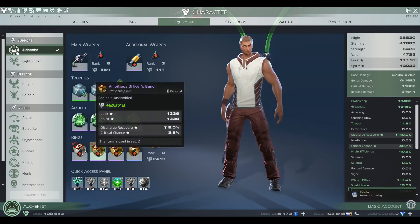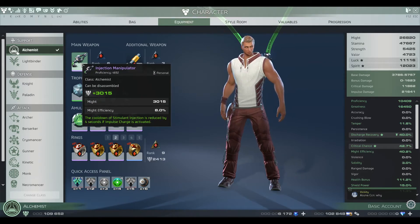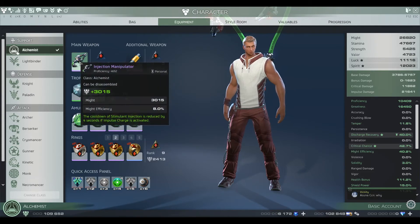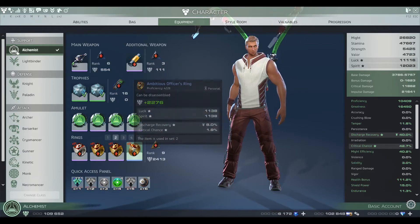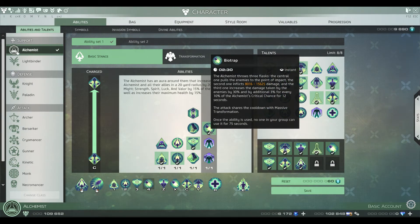Discharge Recovery is important because it reduces the cooldown of Stimulant Injection. The more times you impulse, the more Discharge Recovery you have, the more often you can impulse. The terminal cooldown is also reduced based on your Discharge. Crit you want because of Biotrap — it reduces its cooldown as stated: every 10% crit reduces it by 3%.